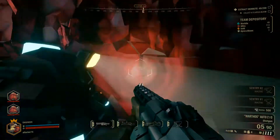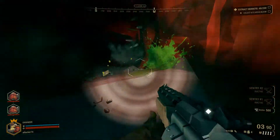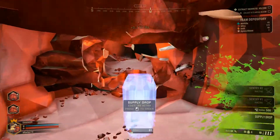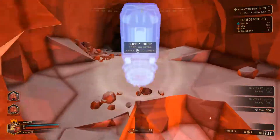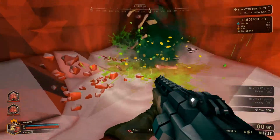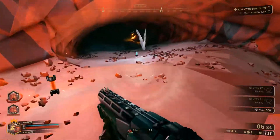You can see in the upper right corner of the screen, team depository - that's all that we've collected so far. And if we order a supply pod - I'm not gonna order it now, but if we did - we would lose 80 nitra. So that's the only use for nitra. It's useful when everyone needs some more ammo and stuff.